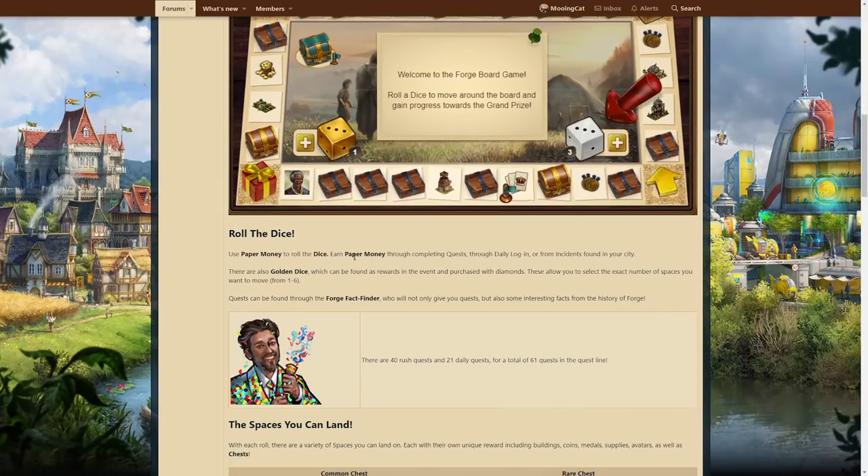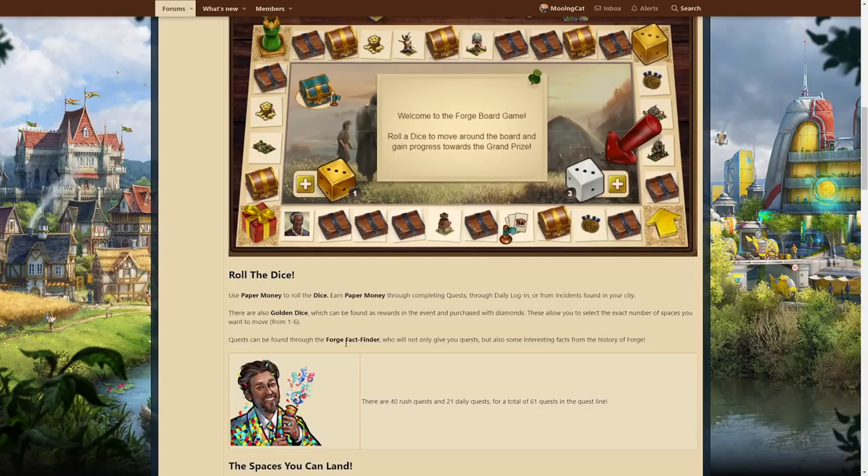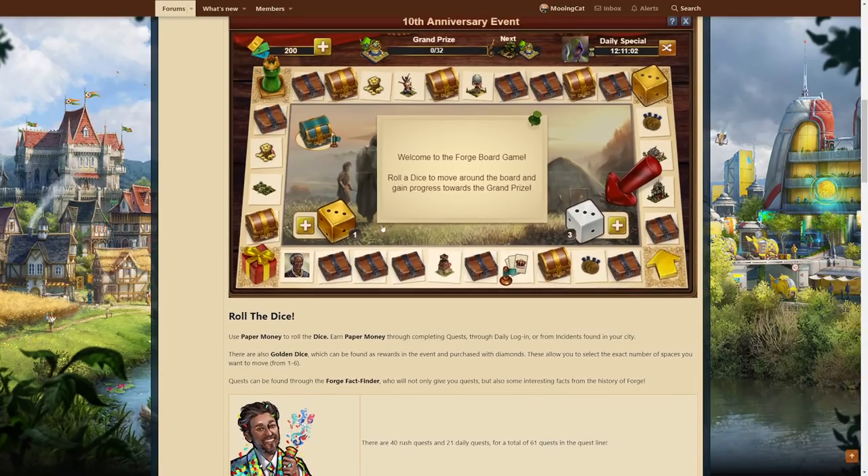Roll the dice — you need paper money, this currency here, in order to roll the dice. And you also have these special dice here, golden dice or joker dice. These you can choose the value or the number of tiles you want to move, between one and six.